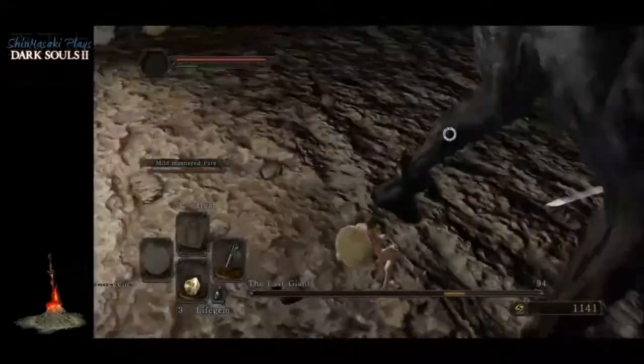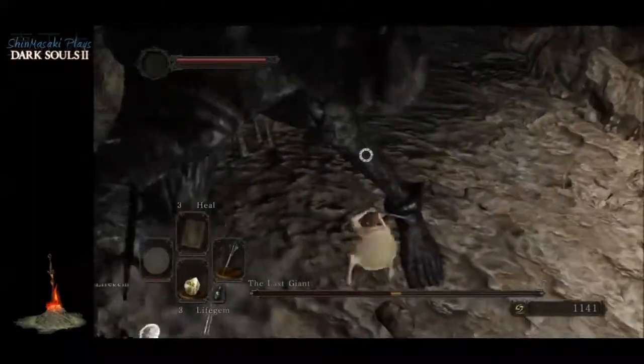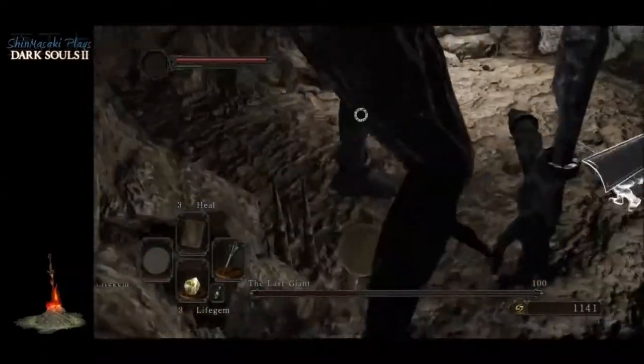Additionally he has another stomp where he alternates with both legs. If you just alternate attacks between his legs like this you shouldn't have a problem. At about half health he does this thing where he rips his arm off and uses it as a club.